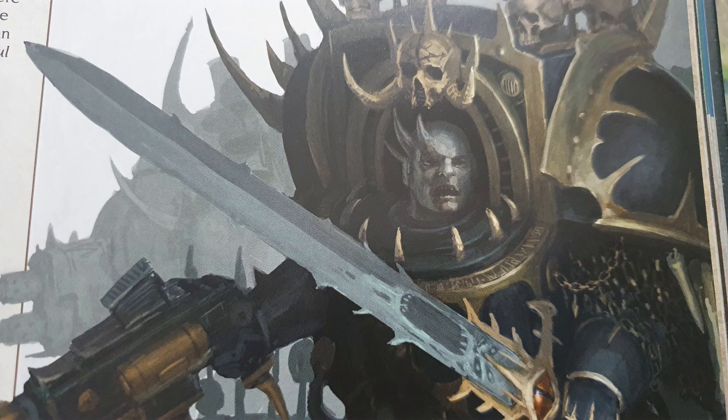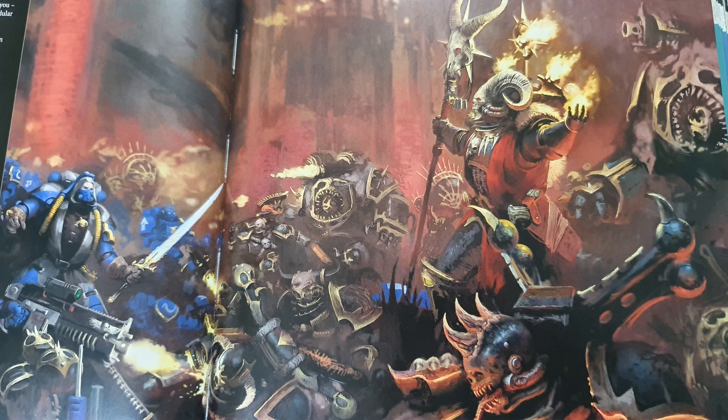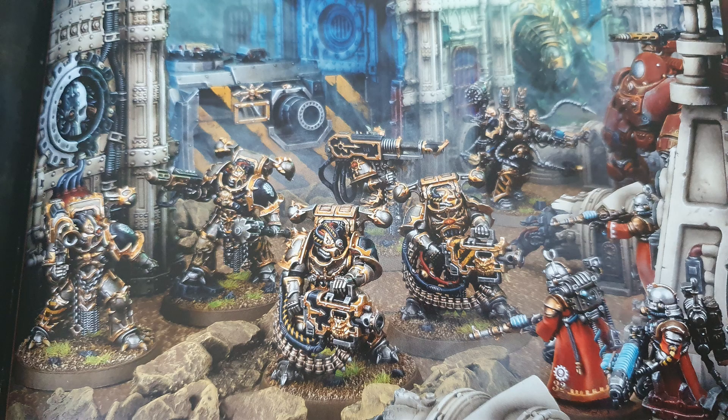So mark of Khorne gives plus one AP when they punch, mark of Tzeentch gives plus one AP when they shoot — but you need icons. The units that get icons are legionaries, chosen, and possessed — not Chaos Terminators, which is a bit odd because they could bring icons in the previous edition. Chaos icons are five points in those units, an absolute steal. If you're spending 15 points to upgrade your legionaries, chosen, or possessed, spend 20 points — throw in an icon and get both levels of benefits.